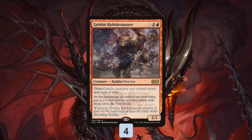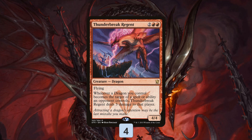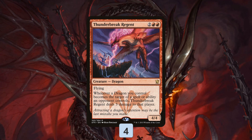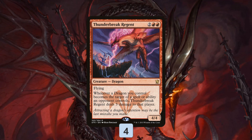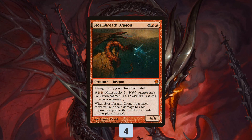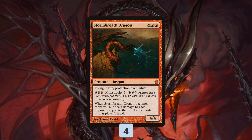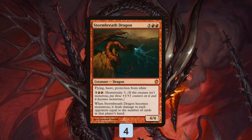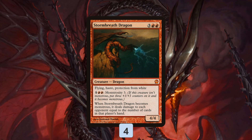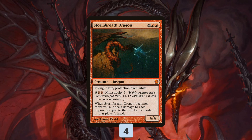We have our big dragons. Thunder Break Regent is a four-mana 4/4 with flying — whenever a dragon you control becomes the target of a spell or ability an opponent controls, Thunder Break Regent deals three damage to that player. If you have multiple of these, your opponent takes a ton of damage. We've also got Storm Breath Dragon: five mana, flying, haste, protection from white, and can Monstrosity for five and two red, putting three +1/+1 counters on it. When Storm Breath Dragon becomes monstrous, it deals damage to each opponent equal to the number of cards in that player's hand — an all-around house that can become a 7/7 and burn your opponent for more damage.